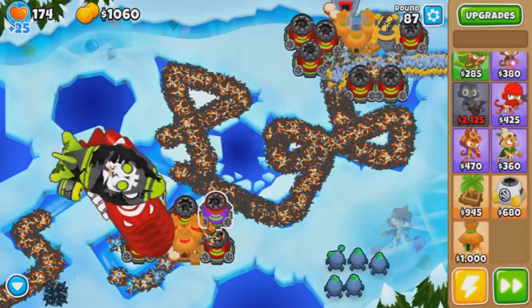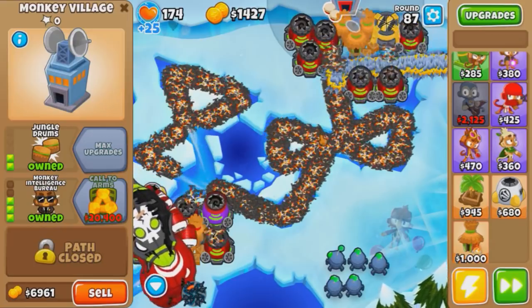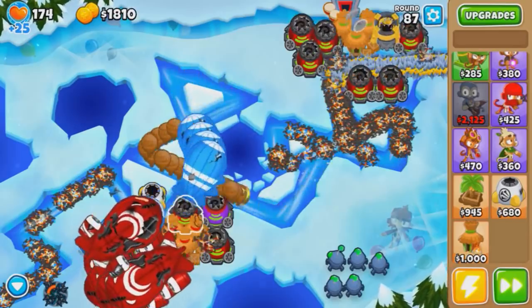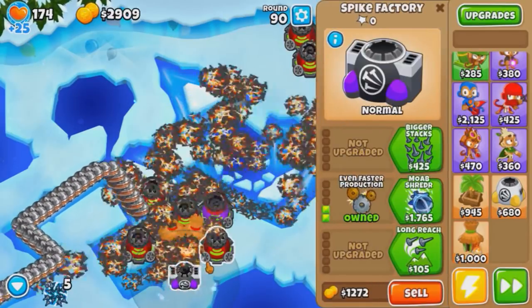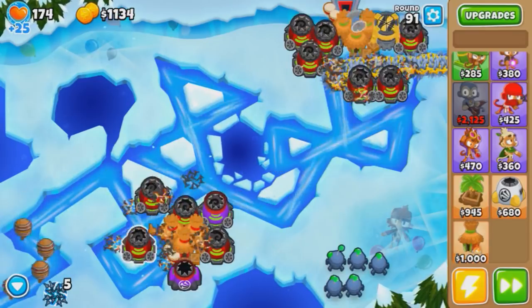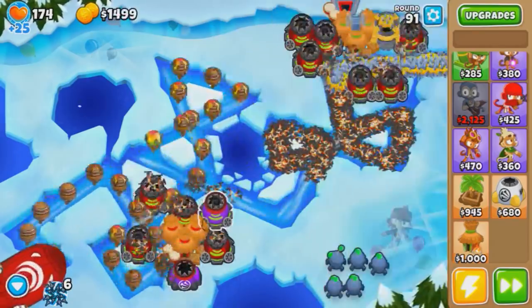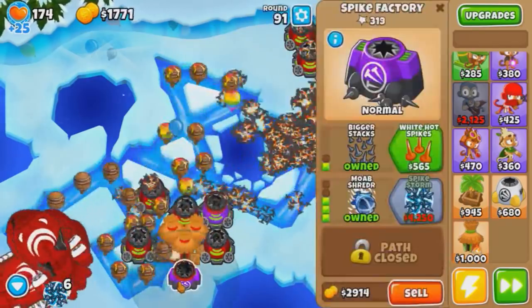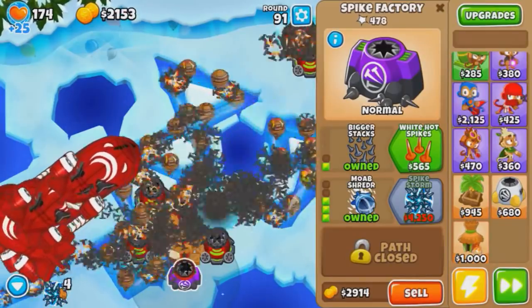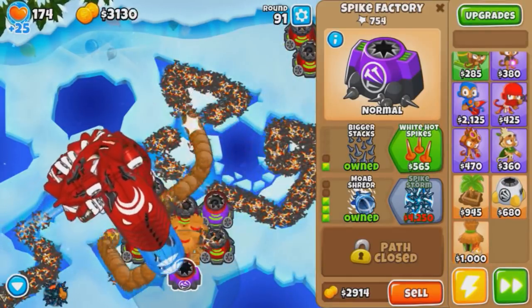We're getting double camo detection for our spike factories — it makes it do double damage to camos. Did you know that? 200 IQ. So here are DDTs. I really don't think this should be an issue at all. You see, that was not even close. We should be getting 1-4-0s, not 2-4-0s, even though all but one right now is currently at a 2-4-0. So no need — let's get another spike storm. With the money we spent on lead pump power, we probably could have gotten a whole extra spike storm.